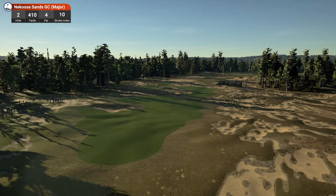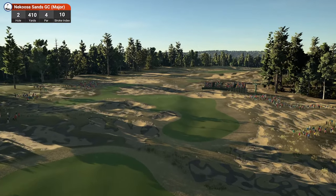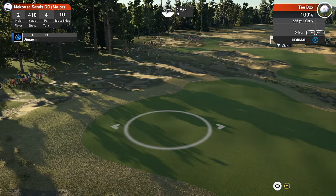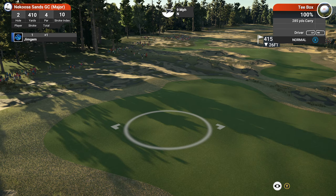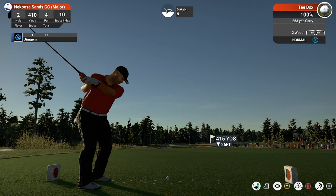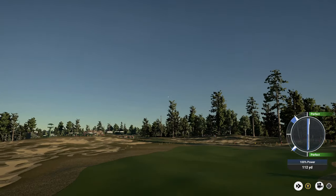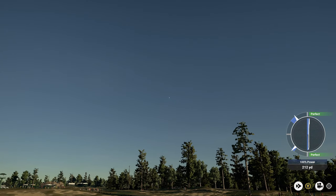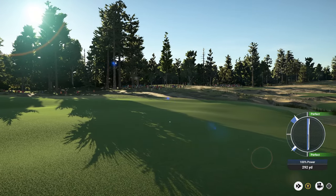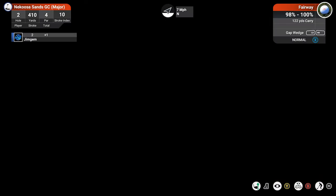Hole two — 410 yards, par four, stroke index ten. Slightly downhill, the fairway is split with a rough section cutting through towards the green. Nine mile an hour wind from the left again. Going with the two wood — the nine mile an hour should push it past that bunker. The swing pushed it way over to the right, but we might get away with it. We're already one over, so best to play safe.